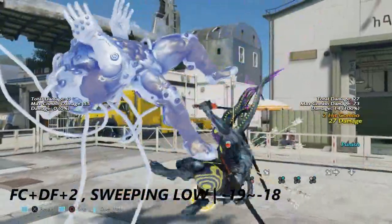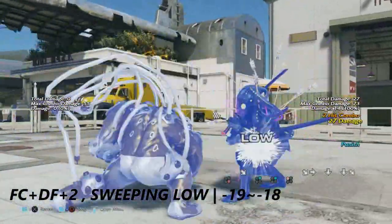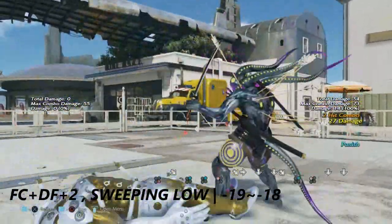Full crouch down forward plus 2 is a sweeping low. It is negative 19 to negative 18 on block.